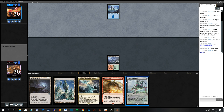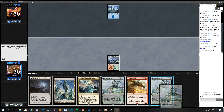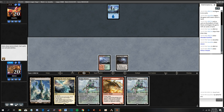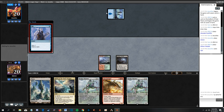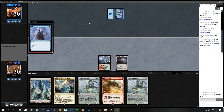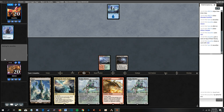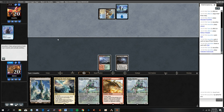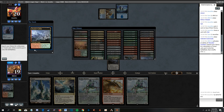Island from our opponent here. I'm not going to fetch yet. We obviously can't cast Reality Smasher, so we'll play Temple. We have Reality Smasher mana between our hand and field. Yep, Opt - not too surprising, although that artwork is a little surprising. Blue-white control - that's not looking to be good news for our hero. We're going to grab a Stomping Ground.